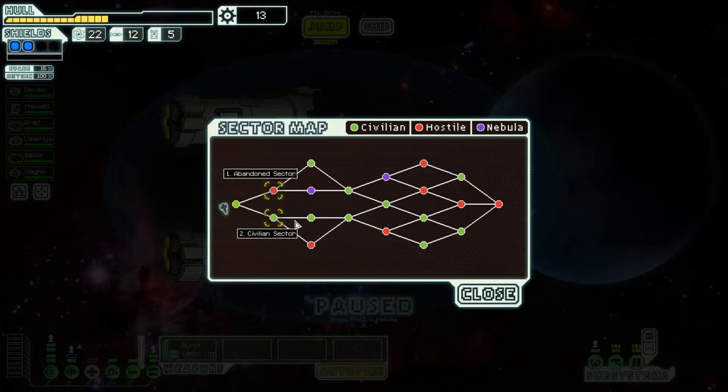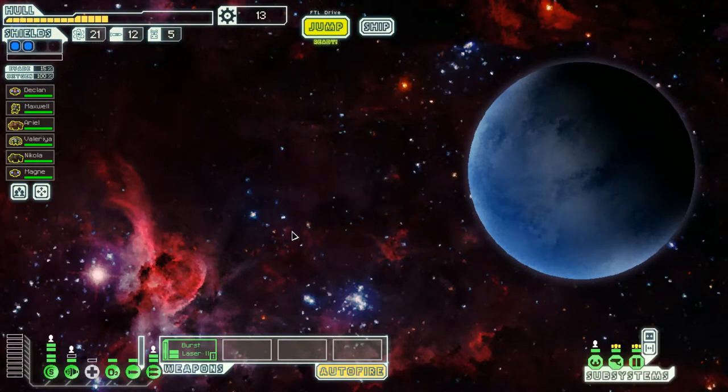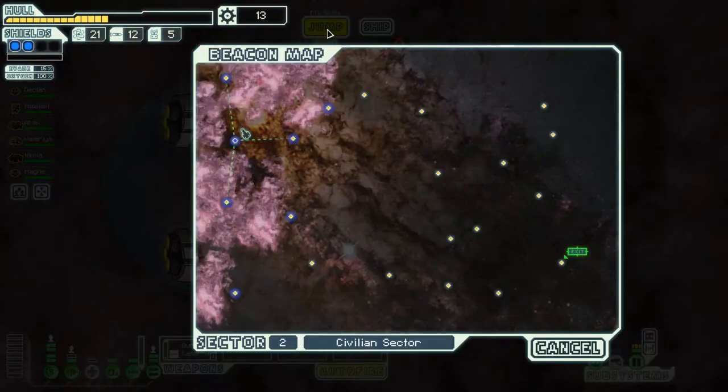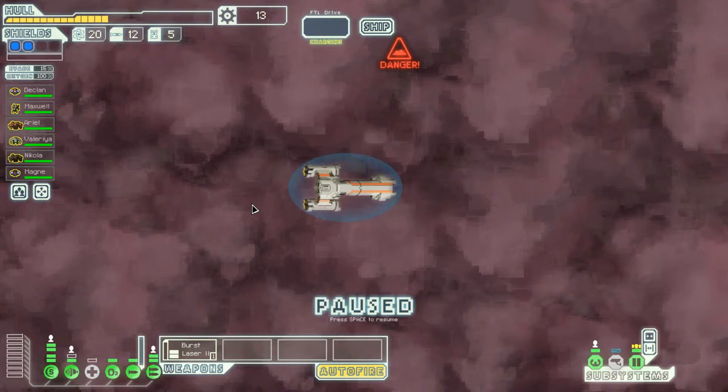Abandoned sector or civilian sector? We're kind of low on health, so go civilian. We just need to find somebody to help repair our ship. We need scrap now. Welcome to a new sector - get to the exit beacon and jump to the next sector before the pursuing rebels catch you. We've got lots and lots of nebula. Oh, silly nebula.